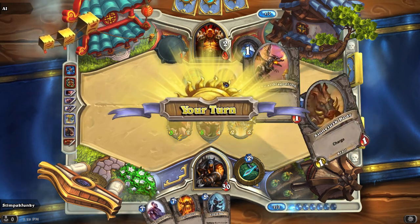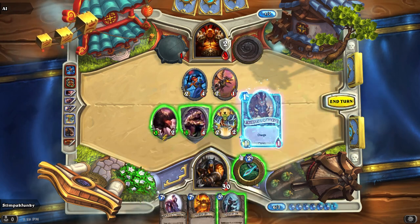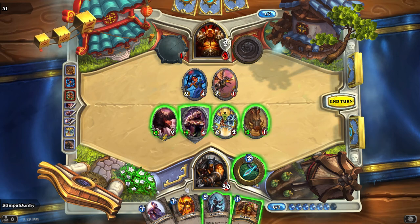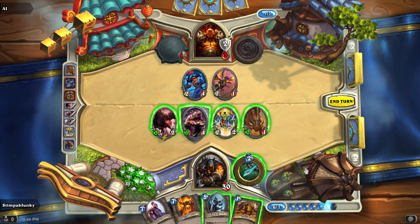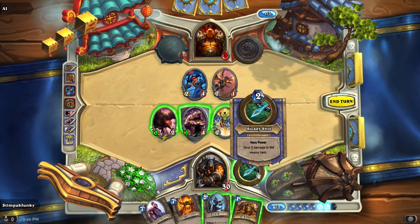The Dragonling Mechanic is going to bring out an actual mechanical dragonling whenever she is summoned — that's a pretty cool card. We draw a card and get Tracking. We've got this game in the bag. How do we want to win it? I always want to be the one to put the nail in the coffin myself — here goes our Steady Shot.